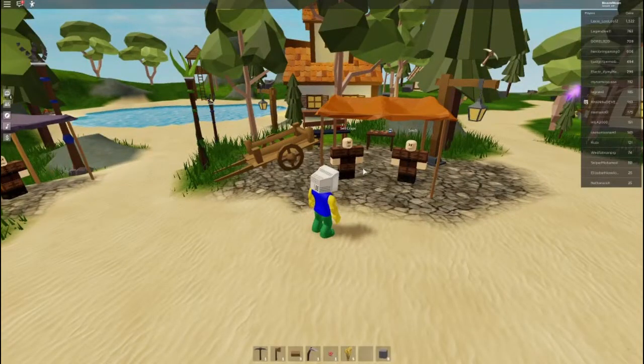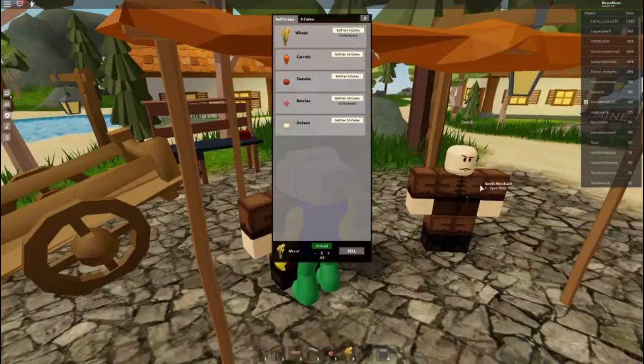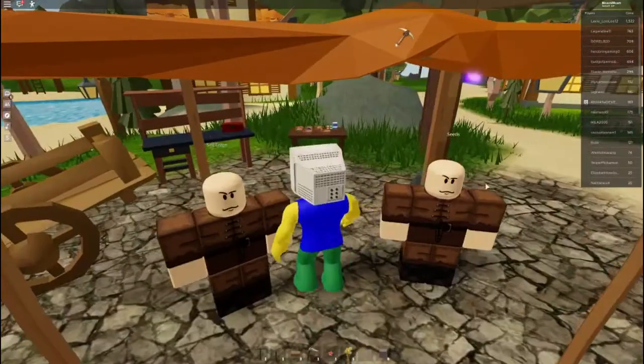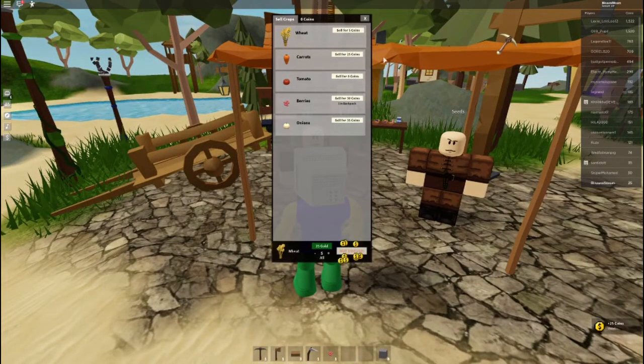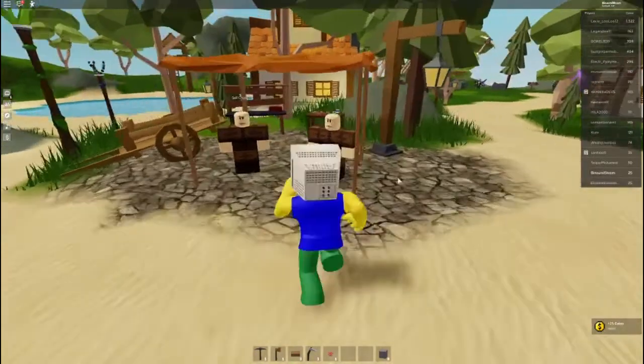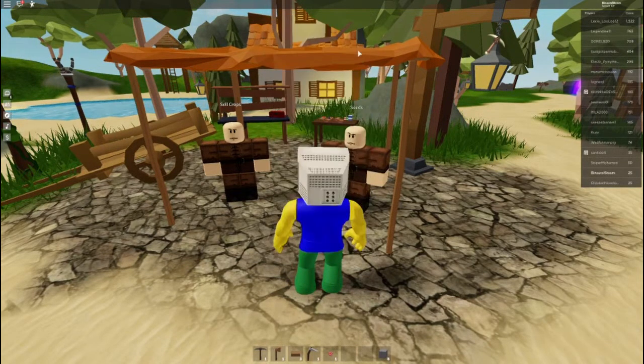Sell crops — sure, yes, sell for five coins. All right, let me just give you some wheat real quick. Five — there goes, sell! Am I making profits? You're telling me I can buy all of this? How come nobody ever told me about this?